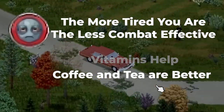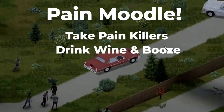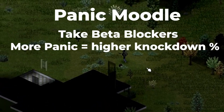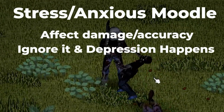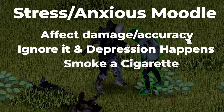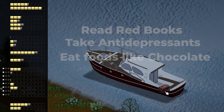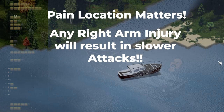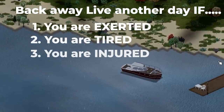Other moodles to manage: the pain moodle, mitigated by painkillers; the panic moodle, managed with beta blockers — though higher panic actually increases your chance of pushing a zombie to the ground; the stress moodle, which affects damage and accuracy, addressed by reading a book or smoking a cigarette; and the unhappiness moodle, mitigated by books or antidepressants. One final note on pain: the location matters — a scratch or laceration on your right arm will slow and impair your attacks, so find somewhere to rest if that happens.